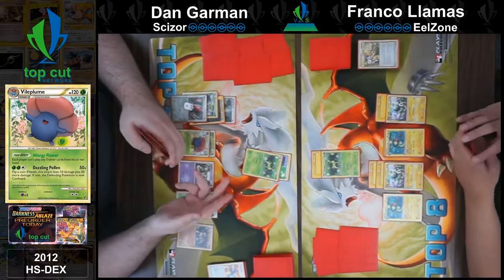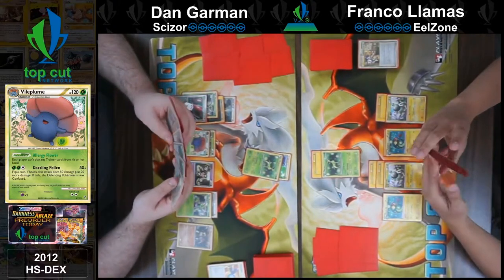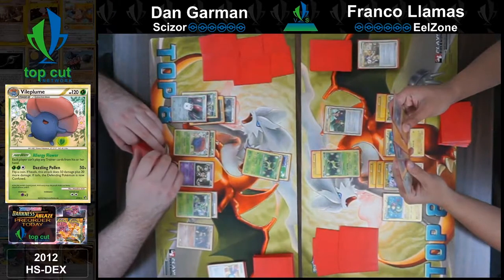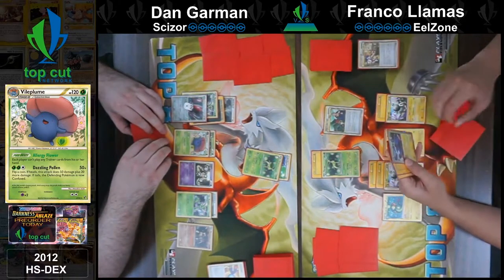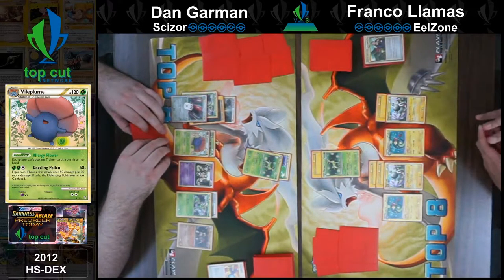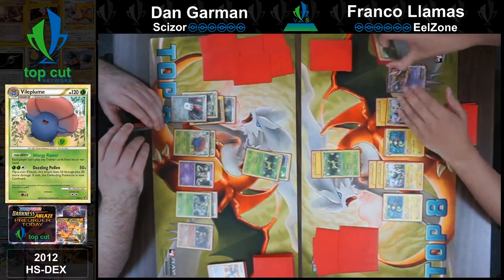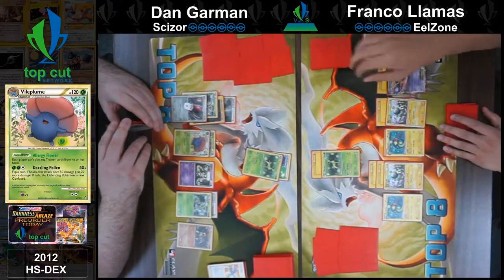What are we doing? I double draw. I'll play Sage's Training. We're going to see Franco play Sage's Training — he's going to look at the top five, pick two, discard three. Is this the time that really puts Franco? He's discarding that Magnezone — not a great sign for Franco. Franco is sitting on an absolutely chonky hand right now. He's going to play the Mewtwo. Dynamotor to the Mewtwo — getting it ready.